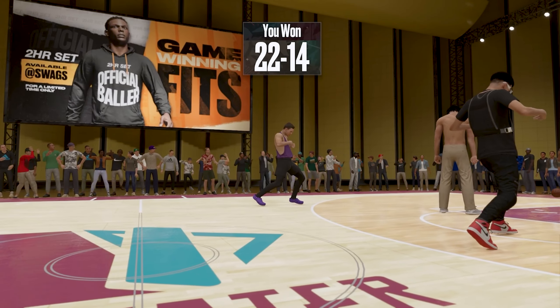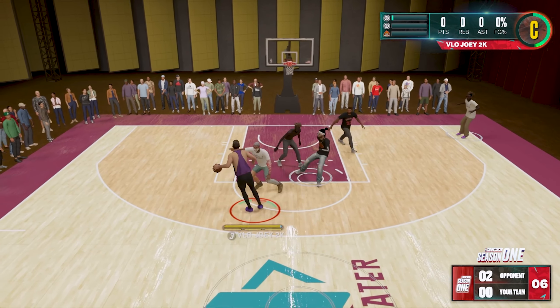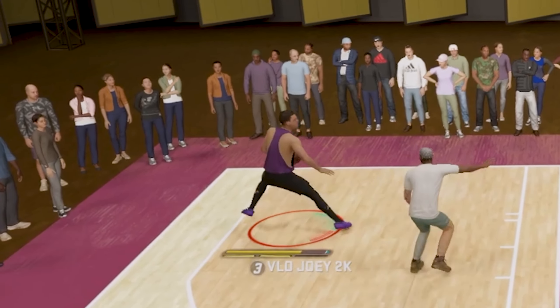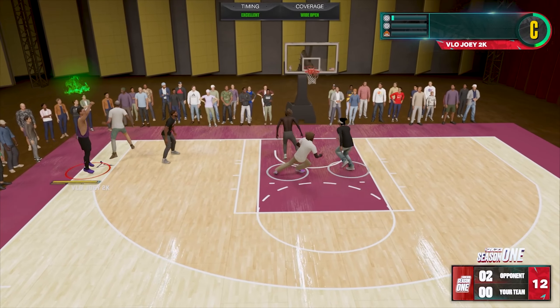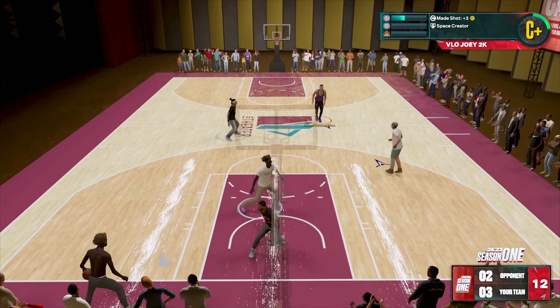I want to get some crazy shots in. I swear, I can't even get up the court before half the shot clock is gone. They give me the ball with six seconds left — I already know what I'm doing. Going to the left. Step back. Easy. Open shot. And that's an easy green because we got that Space Creator. Let's go.